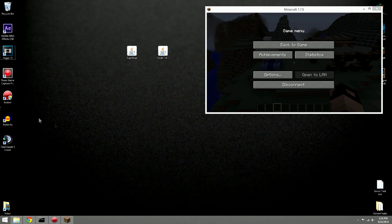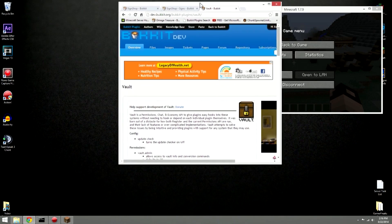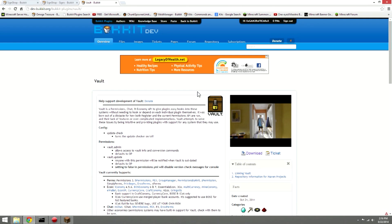Welcome to another sign shop tutorial — I believe this is the third one I've done. I'm going to go over every single thing so there's no miscommunication. The main plugin you're going to need for SignShop, and the only plugin you need, is Vault.